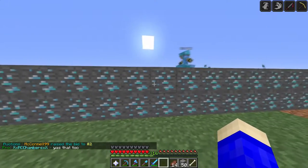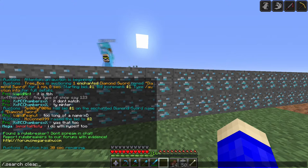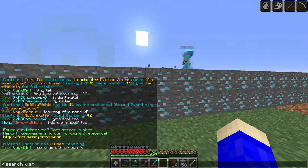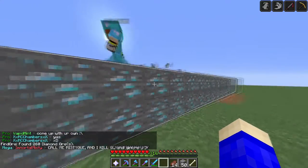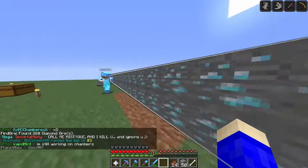This can be used as x-ray in a way, which I'll show you later. What you have to do is type slash dot search, and then the block name — not 'clear', that's how you clear your palette — so type 'diamond ore', not 'diamond block'. Once you type that in, it'll select a radius and outline the diamond ore.